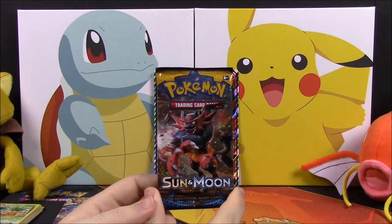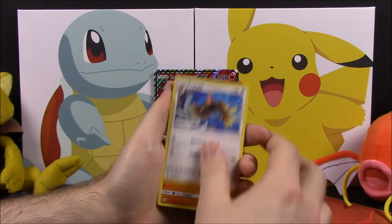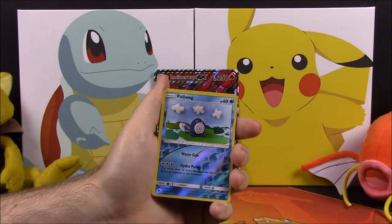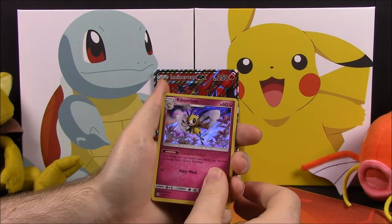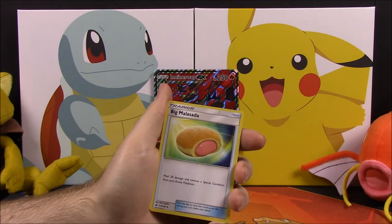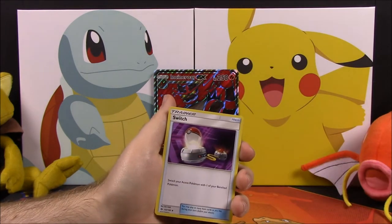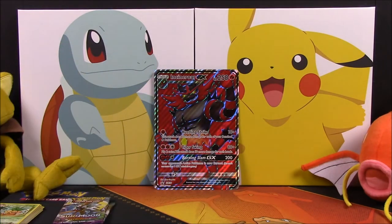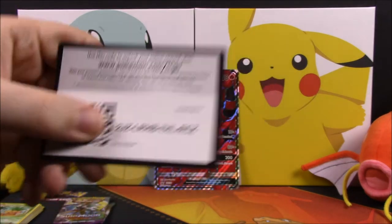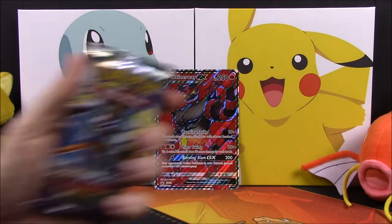Next up we have a Sun and Moon pack. Inside we have a Grubbin, Stufful, Makuhita, Shellder, Togedemaru, a Poliwag reverse holo, a Rampardos rare, a Foretress rare, Psychic Energy, a Bewear, Pyukumuku, and a Switch trainer. Then we have the Sun and Moon code.